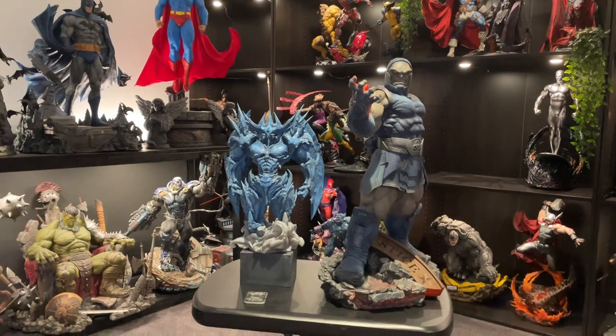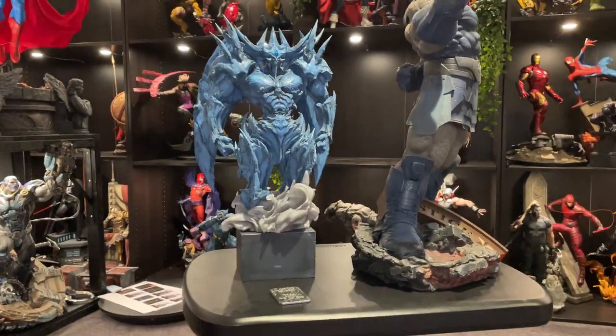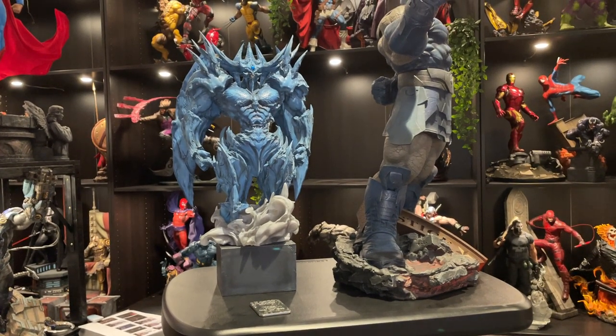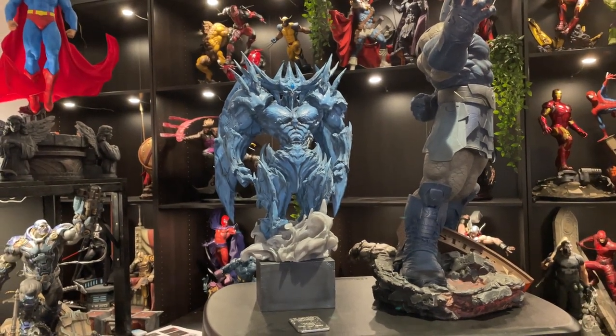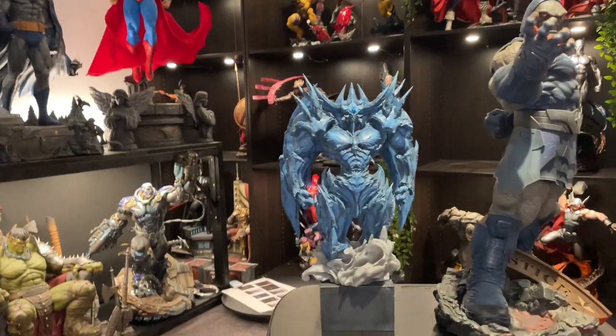If I put Dark Side next to him there — I'll put Obelisk over there, Dark Side there — so you can see the scale, or lack of scale. Dark Side is supposed to be one-fourth scale, big character. Obelisk is, you know, whatever the hell he is. I'll just do some close-ups.